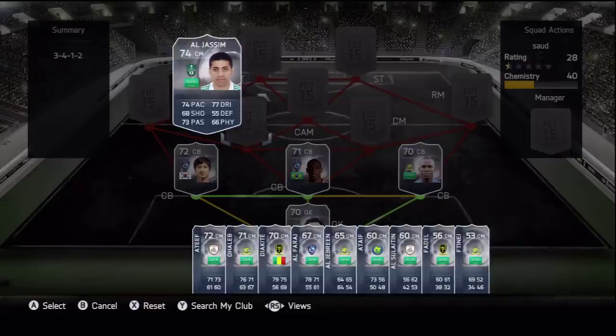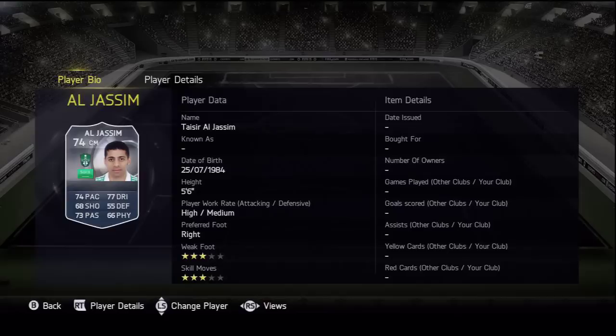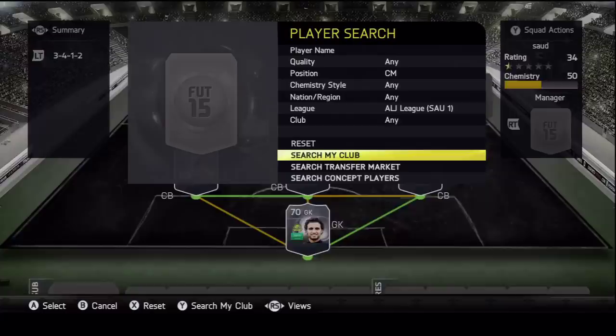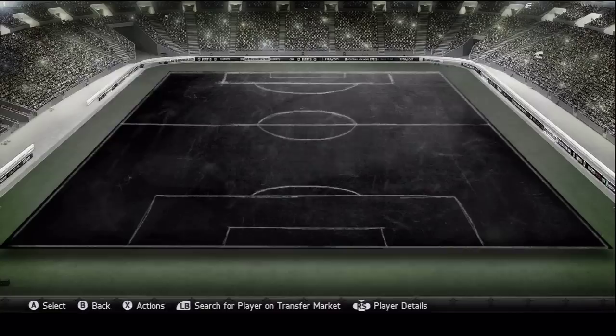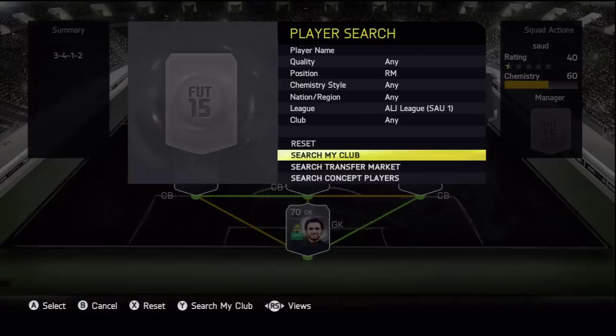Al Jassim is playing for Al Ahli — decent stats for a center mid. Then at the other center mid position we're going with Atif — decent stats for a silver 72, playing for Al Shabab. We're going to swap him to the left because he links up with a player on the left midfield, then at right midfield we're going with Al Dosari — 89 pace, 74 driven, 70 shooting.